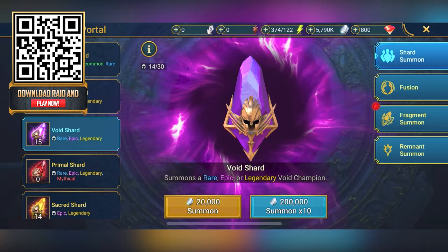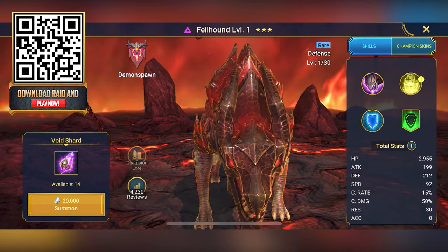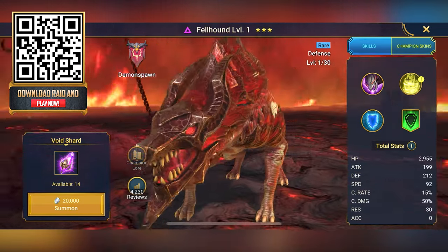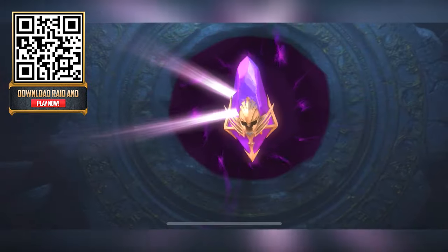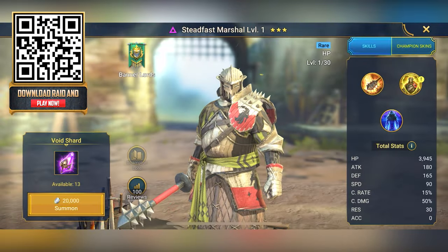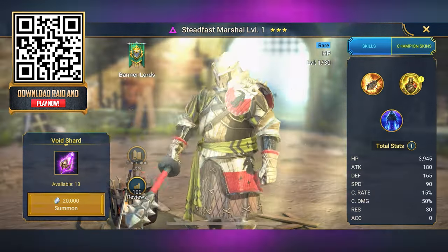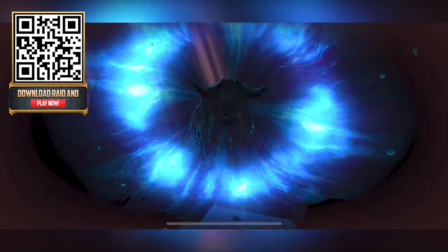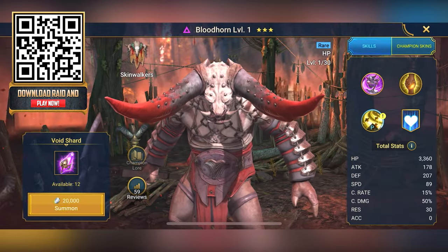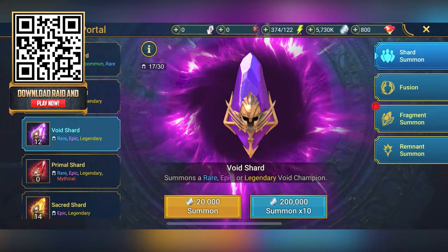Next we're going to some void shards — the purple shards. It's a Fell Hound! I've never actually seen the dogs in this game, very cool. Next up — a marshal from Bannerlords! I wonder if Booga would be able to fight him in a pit fight tournament. Next void shard — look at this big boy, Blood Horn. His horn does look like it's covered in blood. Very cool beast.